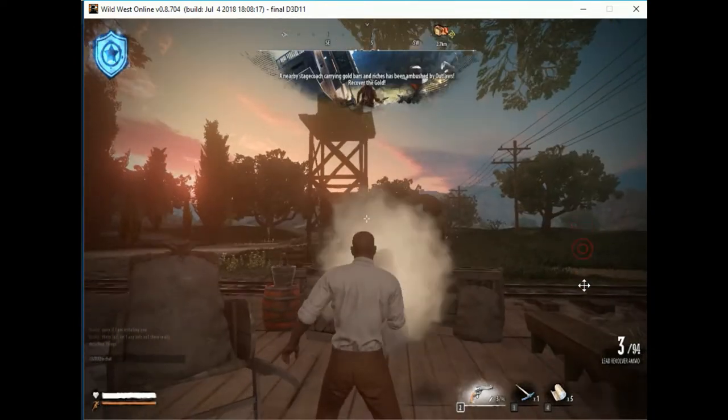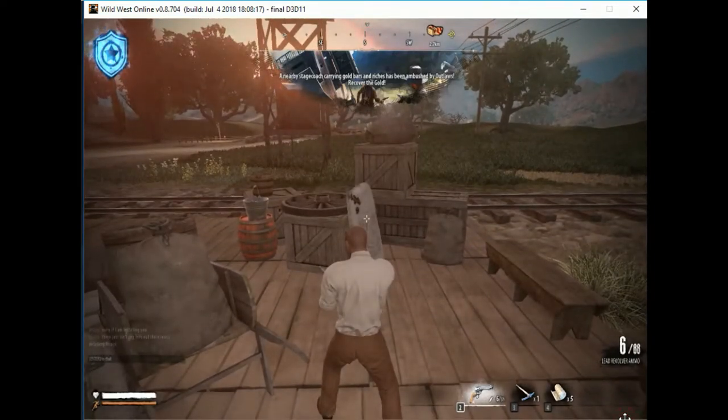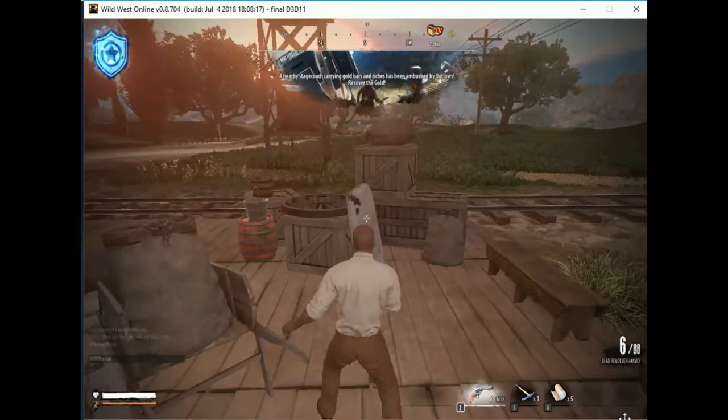Depending on the fire rate of that gun, it will fire that fast. And in the middle of your screen, you'll notice that there's a reticle — that is actually a new feature that has been included with this patch. Before, it was a tiny little dot. Now we actually have crosshairs.